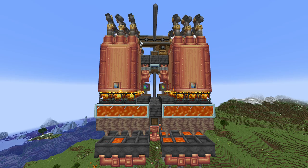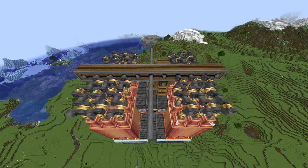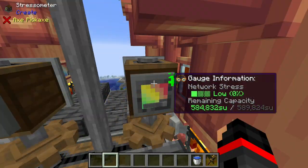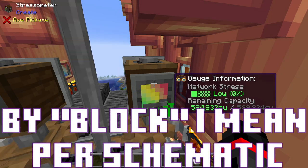Introducing my next build: the T9 steam engine. This engine is completely self-sufficient and tile-able, and produces a whopping 584,832 free SU per block.